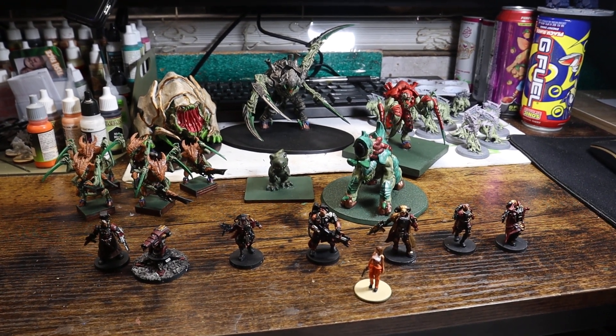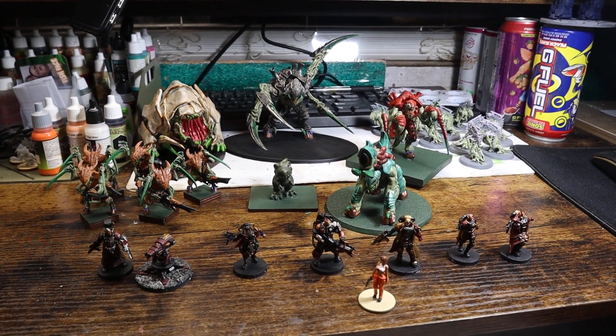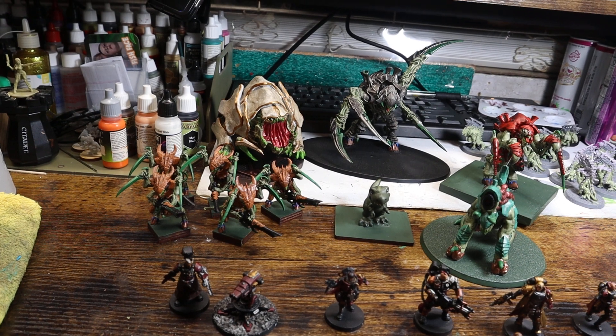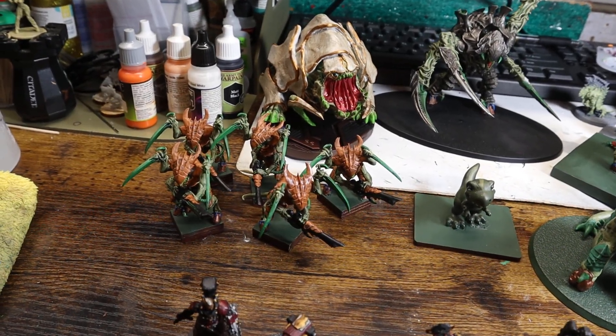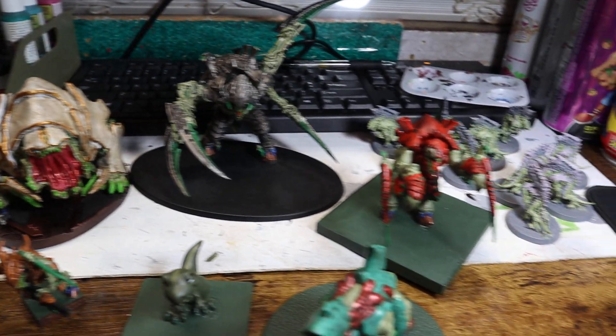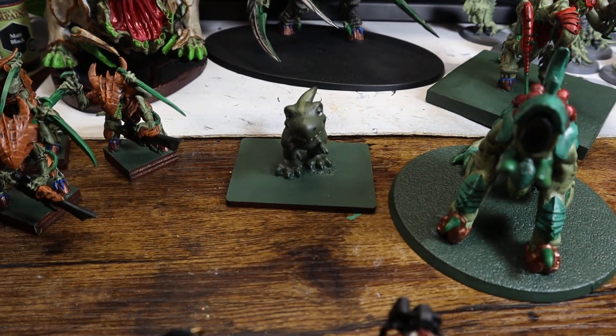Alright guys, so the final total for Mini War Mutt's paint challenge is 22. I got 9 Tyranids that are done — the Warriors, the Big Guy, the Scrimmer Killer, Old One-Eye, and Bio-Vine. I got my little dinosaur.